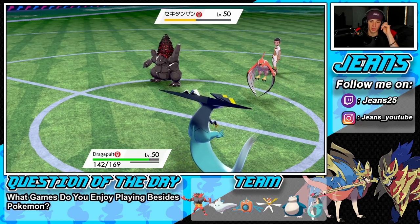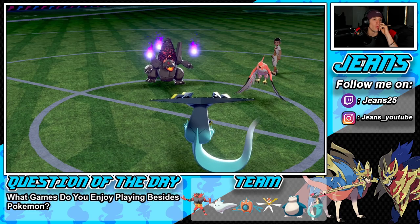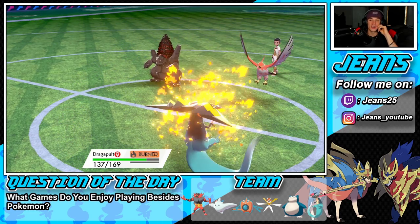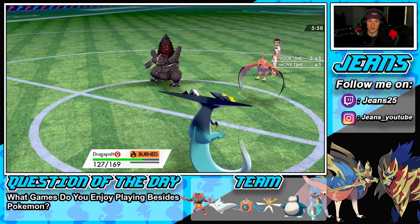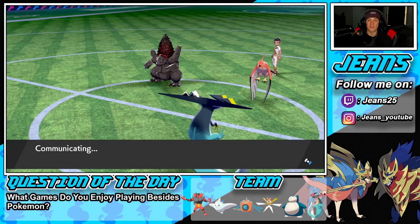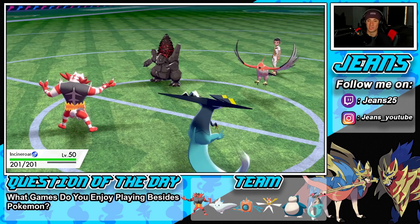Nice damage. What's he gonna go for here? Hopefully something Dragapult can eat up. I think Clear Body should protect from that — but I guess not. Burn is popping — let's bring out our final Pokemon which is gonna be Incineroar. This is a solid battle; win or lose, we got to show off that setup which I really really like. He might protect coming from his Pokemon.